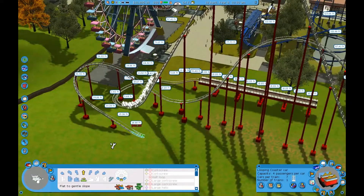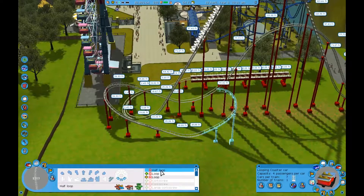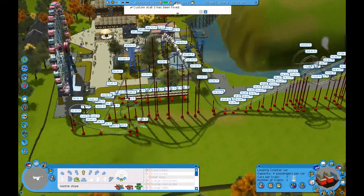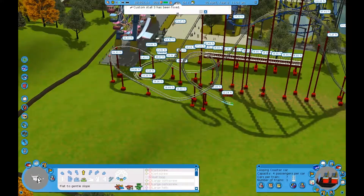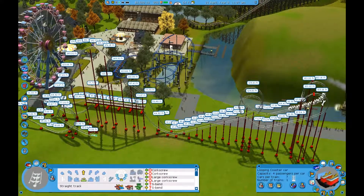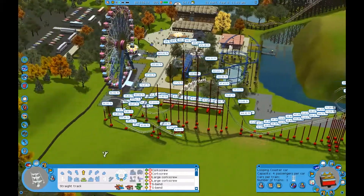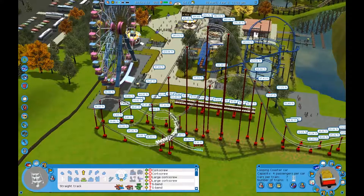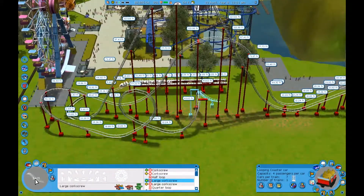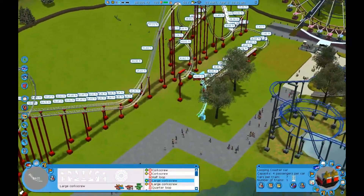Going down a little bit, level off, maybe do another loop — yeah, we'll do another loop, there's no reason not to. We still have plenty of money so let's see how this does. It goes through the cobra roll, comes down, does this loop, then comes screaming down here, pops up and over that giving you some good air time out of your seat, into the overbanked curve, into the other loop.